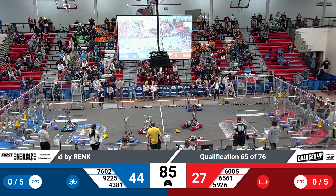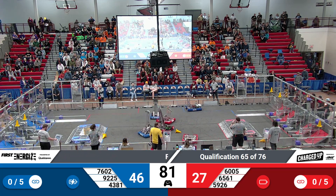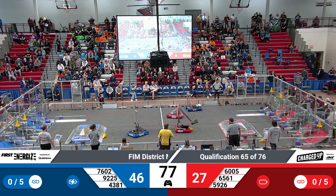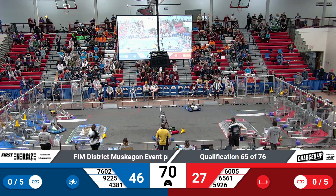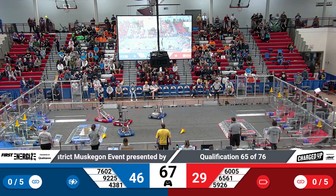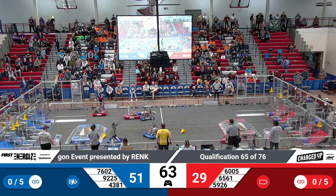4381 up, meanwhile 5926 on the Red Alliance looking to grab a cone. The Moose looking to place for their alliance. 4381 across, getting cones from their human player with great signaling, zooming back across the field to place. 6561 pushing those cubes out and over for the Red Alliance with some defense from 9225 from the Blue Alliance.